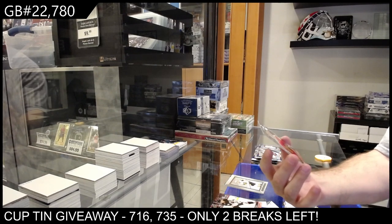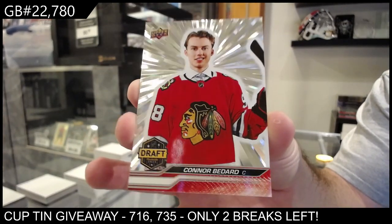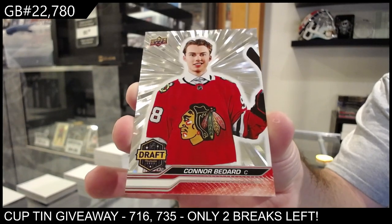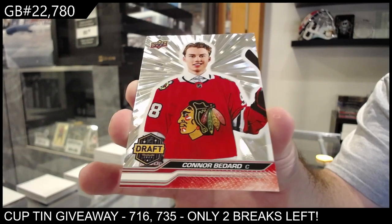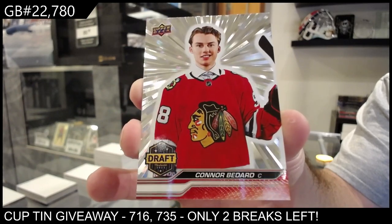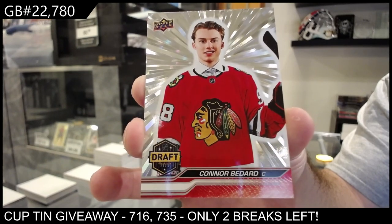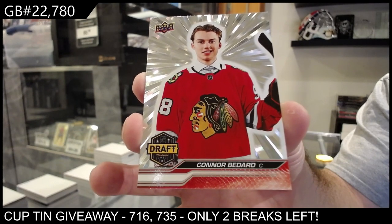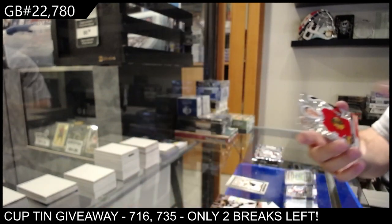An Outburst Silver, First Draft — Connor Bedard. Whoever has Chicago, congrats! I do highly recommend getting that puppy graded. First Draft Outburst Silver Bedard — that's a pretty sizable one.